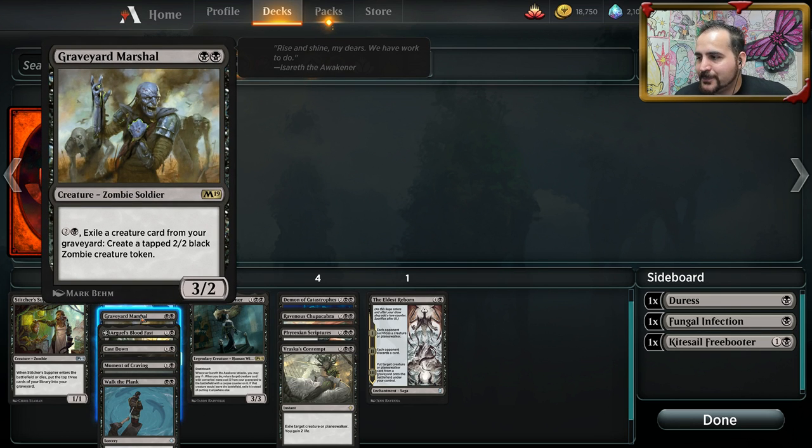Graveyard Marshal — because there's going to be a lot of graveyard synergy, Graveyard Marshal is going to see play in a lot of decks. It costs three mana, and you don't even have to tap it — that's the key ingredient to this card. It makes a 2/2 zombie token. Powerful, just powerful.